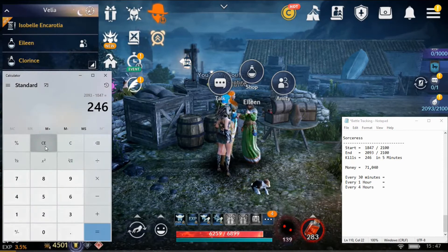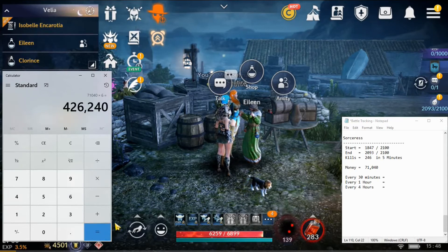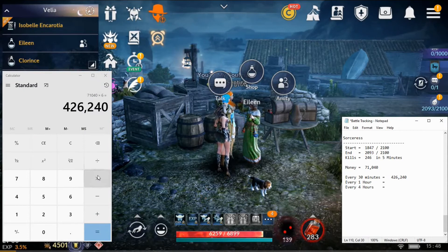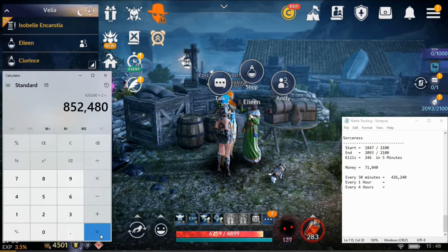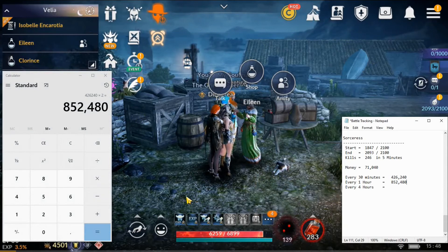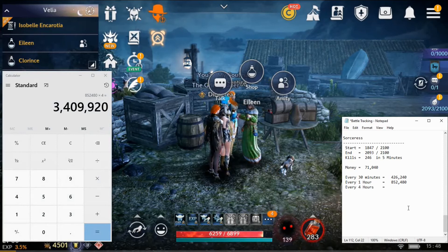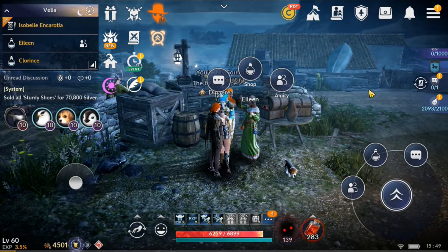Let's project the earnings. For 30 minutes — times six — we get 426,240 silver, almost half a million. For one hour — times two — we get 852,480 silver, almost a million. For four hours: 3,409,920 silver. You could literally put her in a farm spot, go have dinner, run some errands, come back, and she will reward you with lots of silver. And that's just the junk loot — not counting any armor or other drops you might sell.